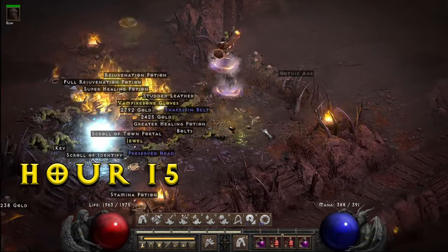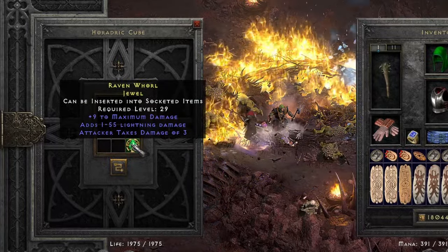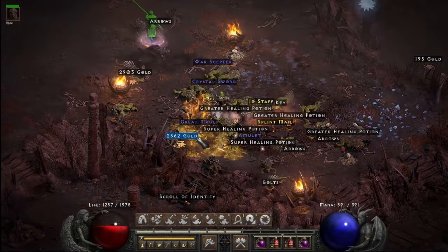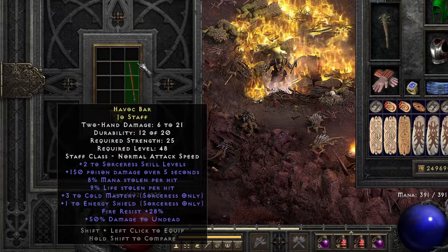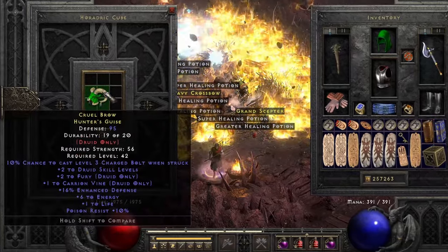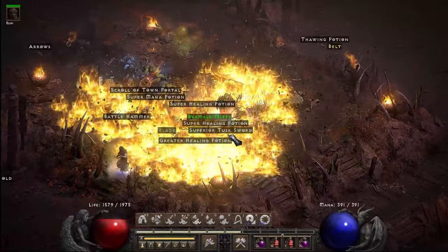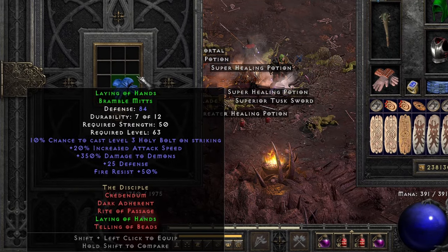Hour 15 in the Foothills brought in a couple good rares, including a rare jewel with plus max damage and some Lightning damage. A rare Jo Staff with some great skill perks including two to Sorcerer skills, three to Cold Mastery and one to Energy Shield, and some solid Fire Resistance. Along with a Hunter's Guise with plus two to Druid skills and two more to Fury, and the set Bramble Mitts dropped, which includes good attack speed, great damage to demons, and good Fire Res.